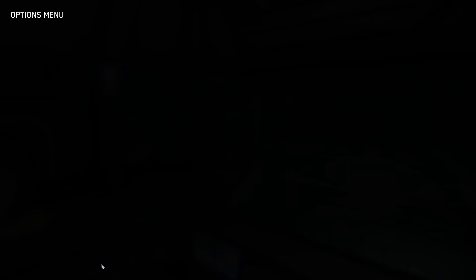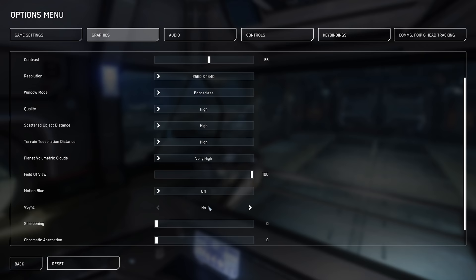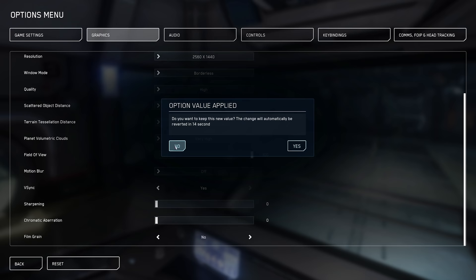When you get to the main menu, there are a couple of settings I'd recommend. These are my brightness settings if you want to copy them. Personally I run in borderless, high on all my settings, field of view 100, motion blur off, VSync no, sharpening off, chromatic aberration zero, film grain no.